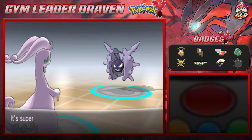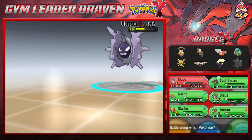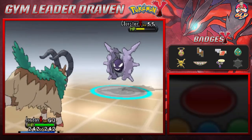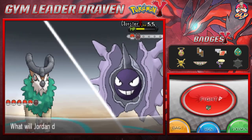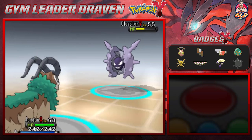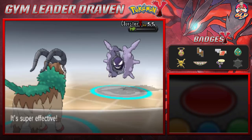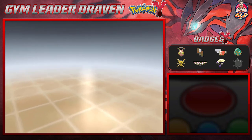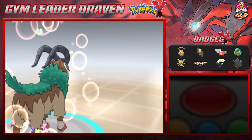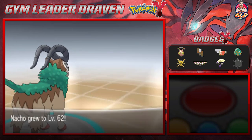I got a little too cocky there, guys. Remember, dragon type Pokemon are weak against ice type Pokemon. Let's go with Jordan the Goat — leaf blade attack. There we go, break through that defense, say goodbye to Cloyster. Jordan the Goat does its thing at level 64.